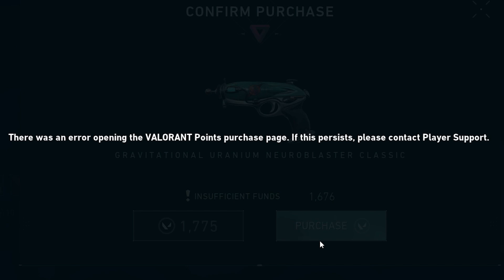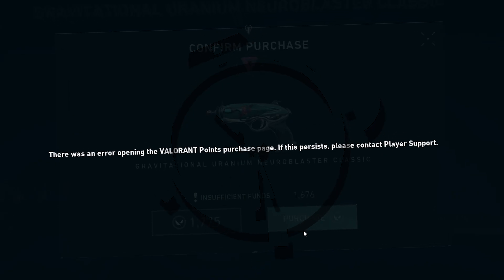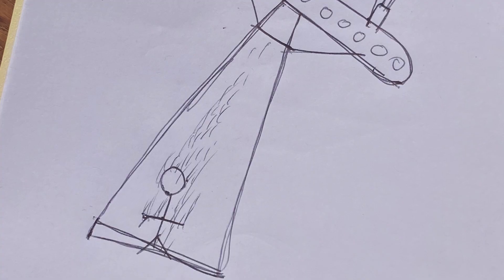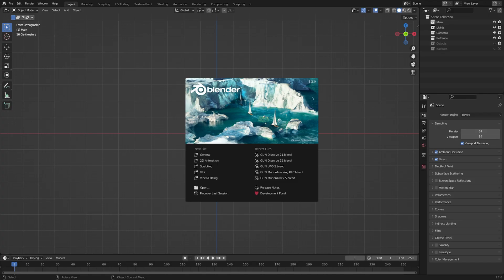The shop didn't work for a while after that, so I had to reach out to support. But meanwhile I could already start with the beam-up animation. So I opened Blender, my 3D software of choice, and started.